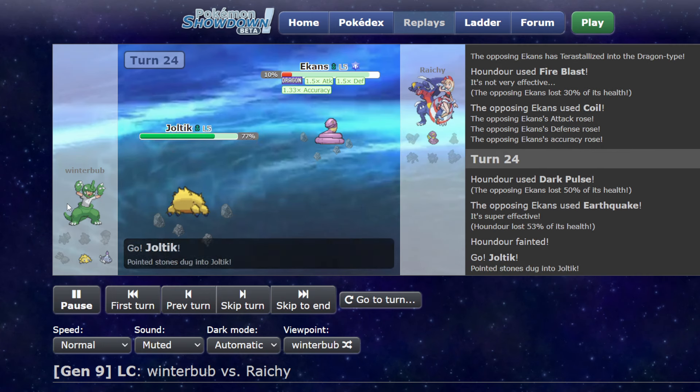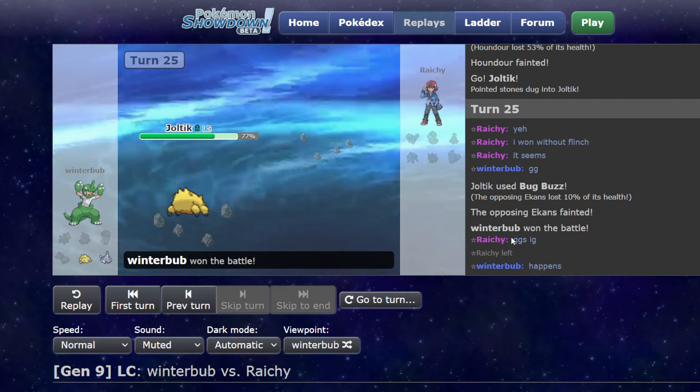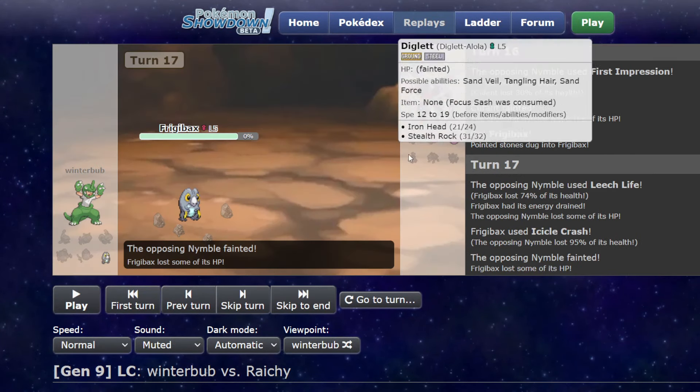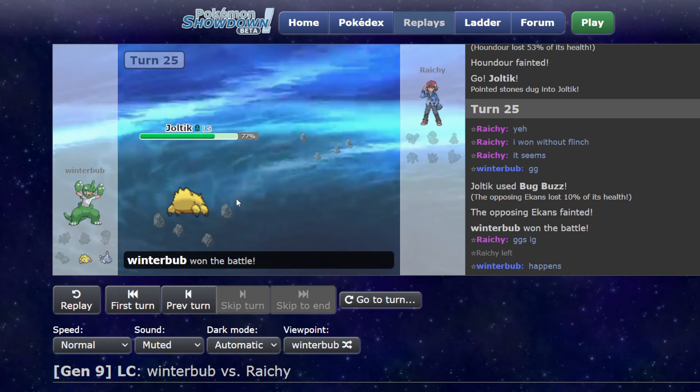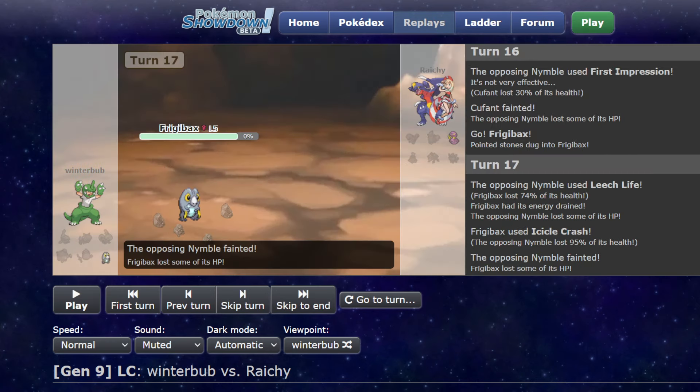Joltik comes out to Bug Buzz and he said, 'Yeah, I won without Flinch it seems.' I said GG, he said 'GGs I guess.' Like, shut the fuck up dude — you literally got lucky in the first game, I got lucky in the third game, it all evens out. Plus you would have lost anyways because you used an illegal Pokemon, so get rolled I guess.